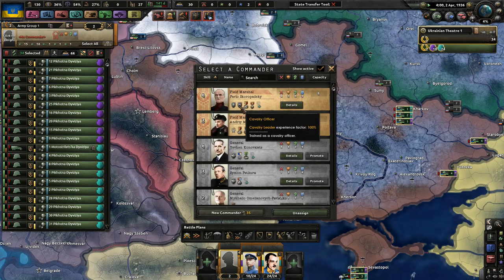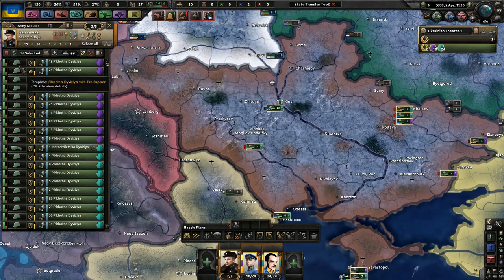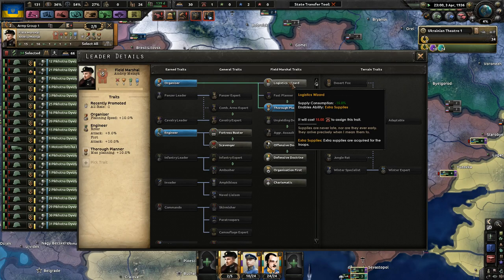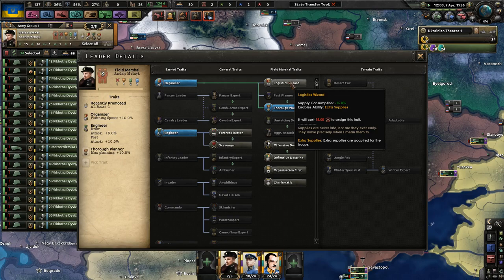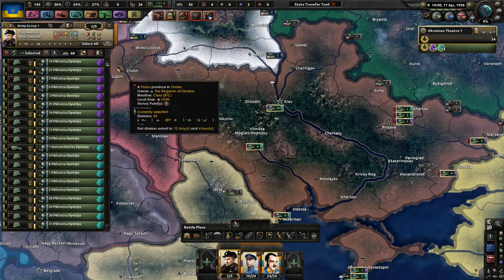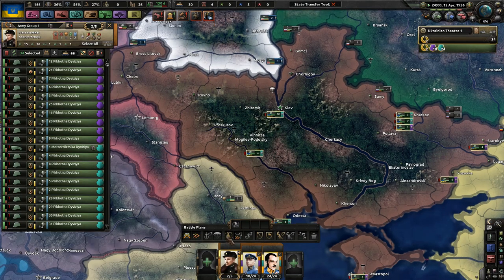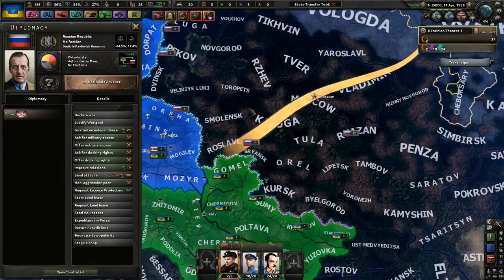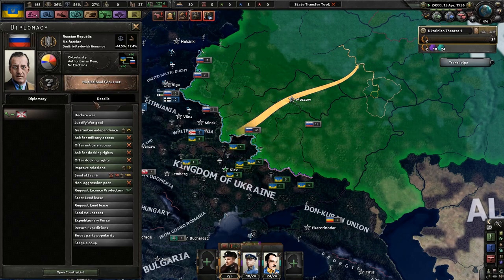Tibet joined the Great Khanate. We can only pick one trait for now - I'm probably going to use a logistics wizard, but I'll wait and see what happens. I don't know exactly where I'm going to need all my soldiers. I'm going to assume we're going to guard against Russia for now. I hope we see a Russian civil war - I think that'd be a lot of fun.